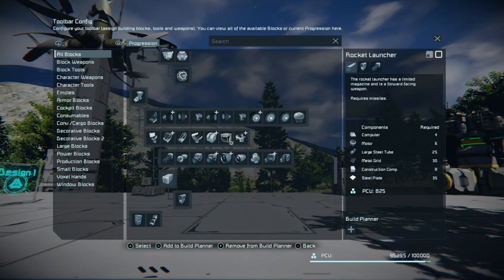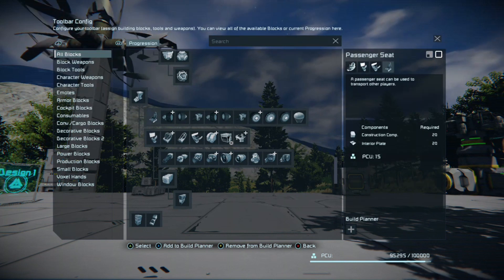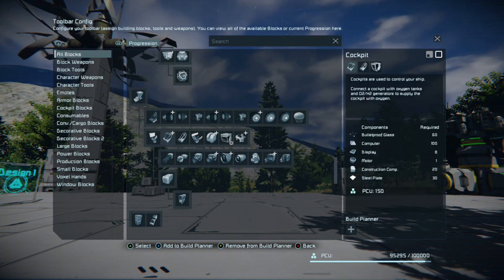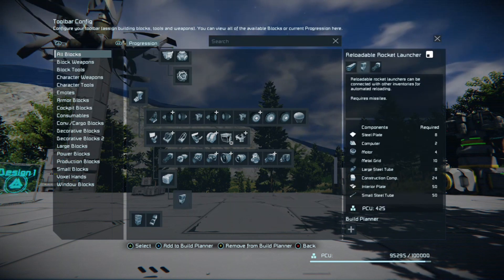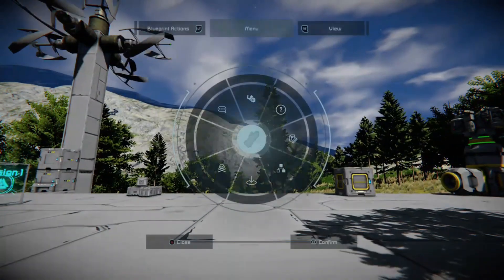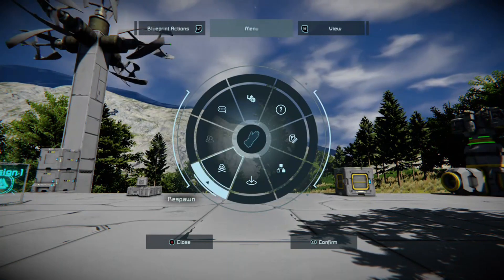For example, we're on the rocket launcher. To unlock it you need to make the control stations, but first you need to make your landing gear — so landing gear, then control station or cockpit, then you have access to the rocket launcher. Once you do that you also unlock the reloadable rocket launcher. Not too bad.